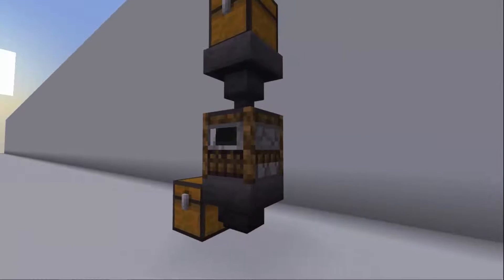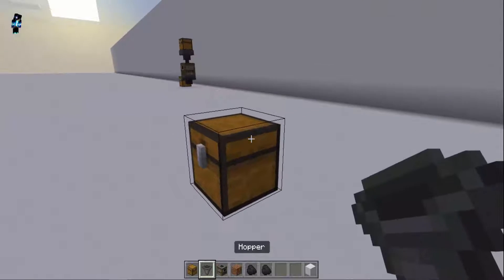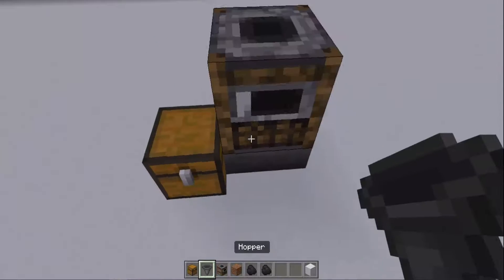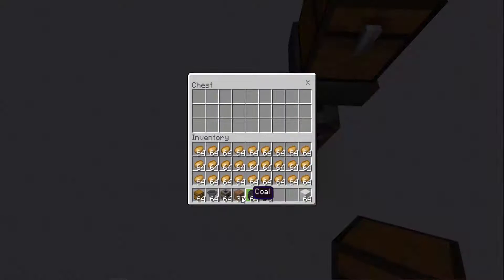First, place down a chest, then a hopper into it, and above the hopper place a smoker, then a hopper above the smoker, and a chest above that hopper. Now fill the bottom chest with dirt like this.